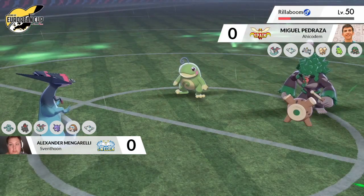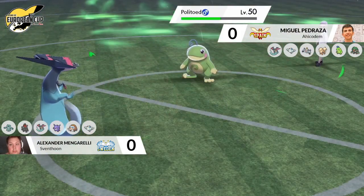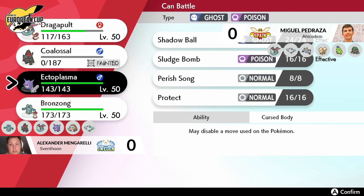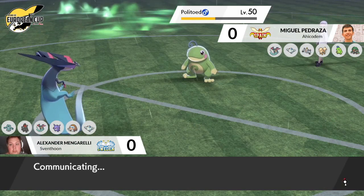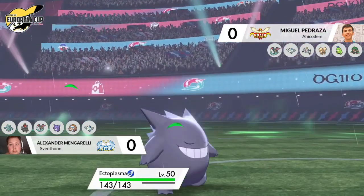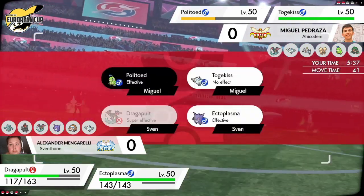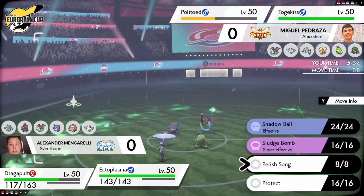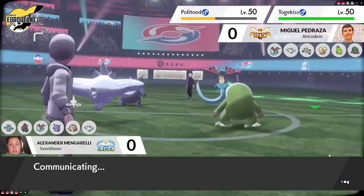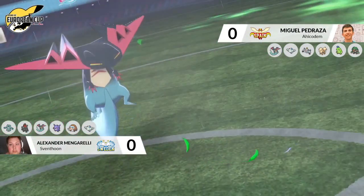The Scald is going to follow up into the Coalossal and is able to pick up the knockout. But a very crucial ally switch from the Dragapult allowed Coalossal to get a huge amount of damage on Rillaboom. Some shenanigans there — ally switch is not a move you always see on Dragapult. Vocalith does knock out Rillaboom, so a great turn for Alexander. Gengar is going to be the Pokémon of choice coming in for Alexander's side — a really good Pokémon to bring in when Miguel is just bringing in his Togekiss, able to threaten some very good damage and resist the Dazzling Gleams.